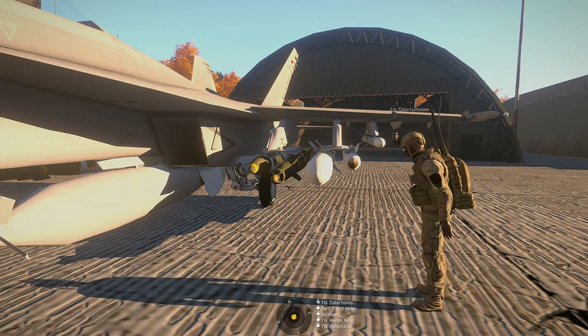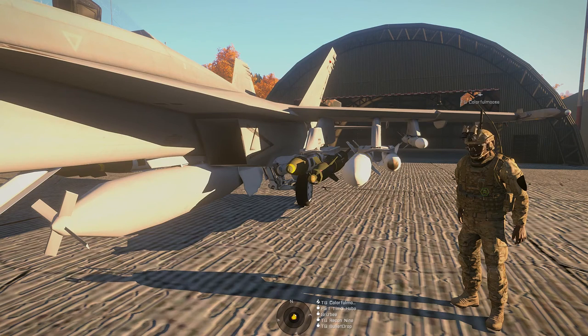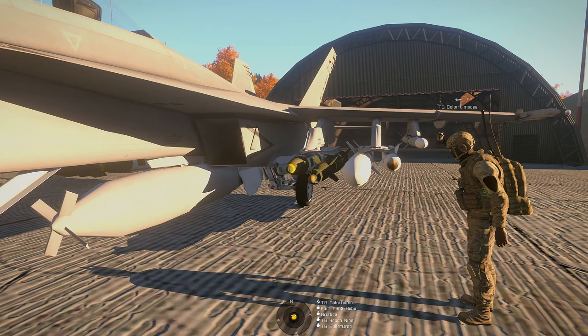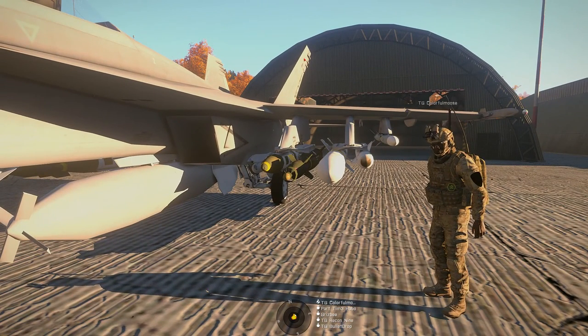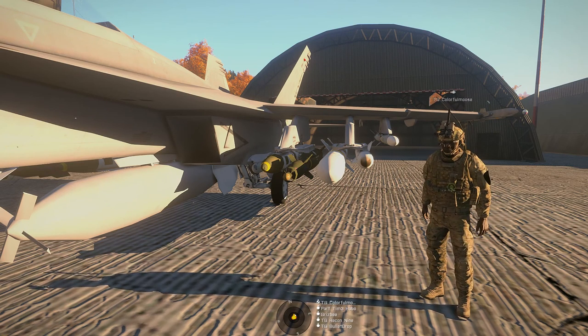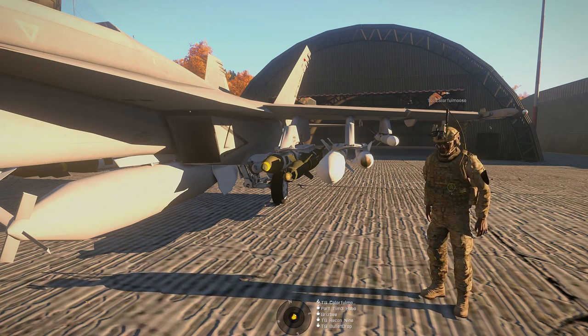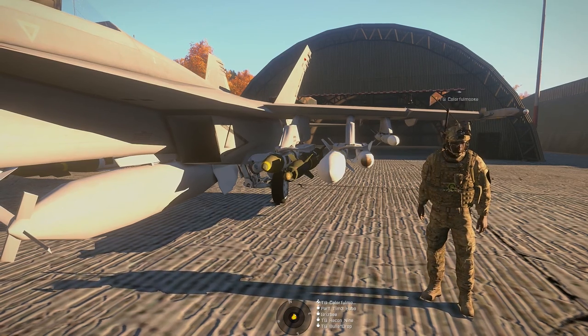Next in, you've got the GBU-38, which is a Joint Direct Attack Munition, meaning it's GPS-guided. It's essentially a guidance kit placed on a Mark 82 500-pound bomb. It will not lock onto any ground mark — it has to be dialed in from the cockpit. In ARMA the GPS guidance hasn't always worked correctly, so for now you can treat it as a Mark 82. If a JTAC requests a Mark 82 and this is what the pilot has, this is what they're going to drop. That's the go-to for free-fall dumb iron bombs.